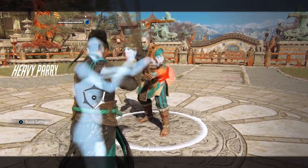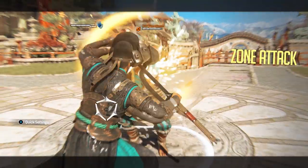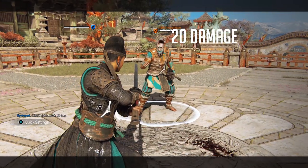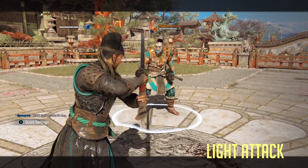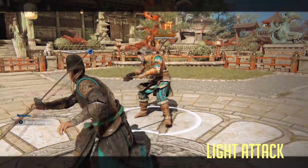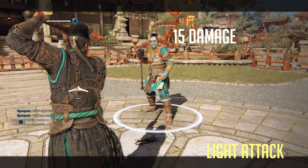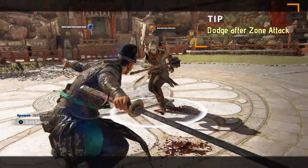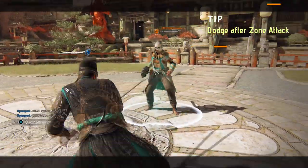With that out of the way, let's get straight into the punishers. As always we begin with a heavy parry. On a heavy parry you get a zone attack at 20 damage. If you want to conserve some stamina you can also do any light attack at 15 damage. Remember that Jan Hu can dodge after a zone attack to do a faster recovery.